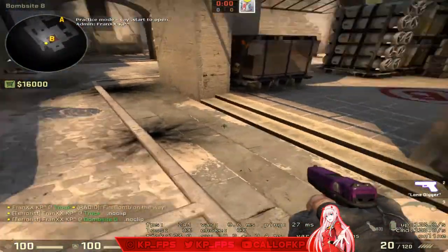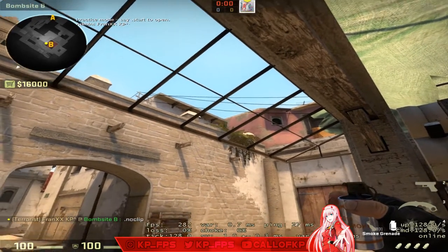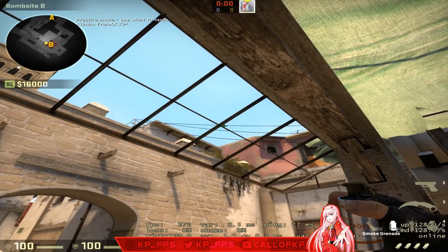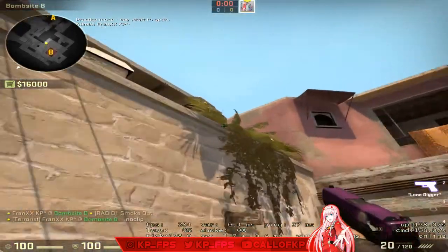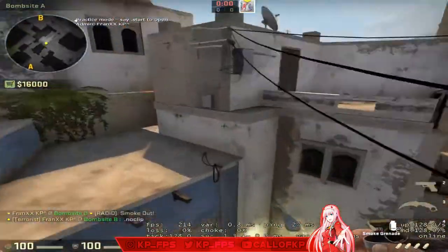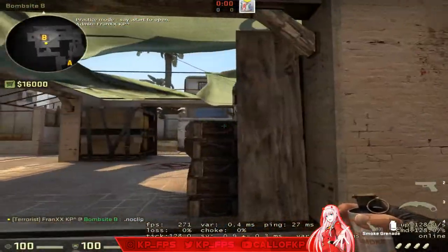Also on B — this is my own B-to-palace smoke. It's very situational and I'm not sure when I'd need it, but if you want it: come into this corner, look up at the third wire and a little to the right, then run jump throw. It's not always perfect but it smokes palace from B site.